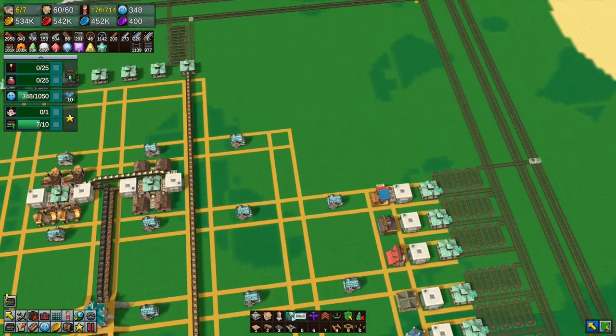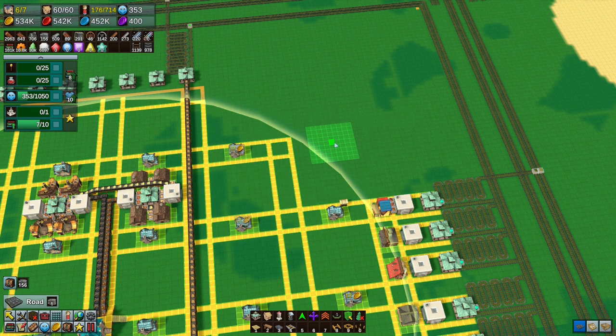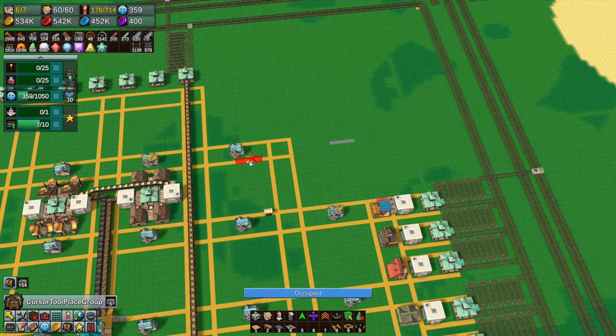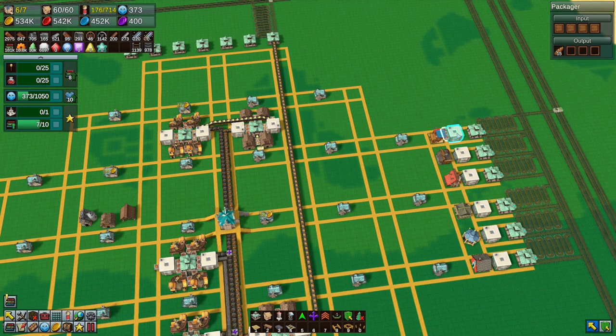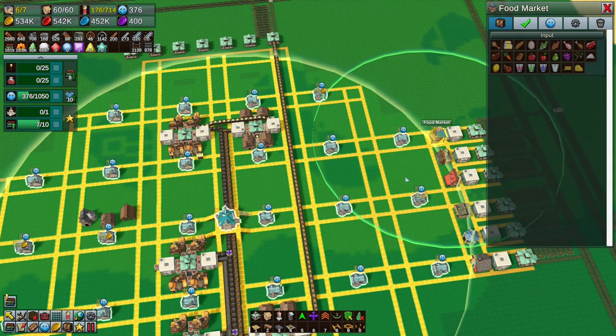I don't think you can even place a new road on top of an existing one - you'd have to draw over the top with the new type. So the bread will be outputted, go into here, be sold to everybody in this area. We'll just sell it, get rid of it.